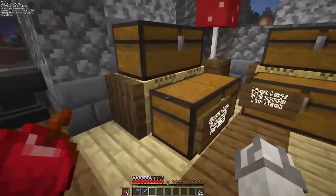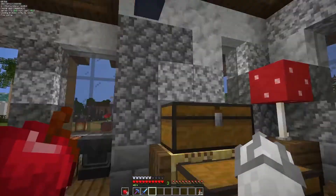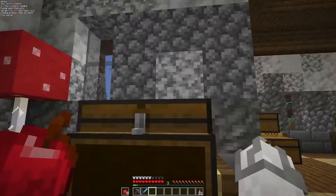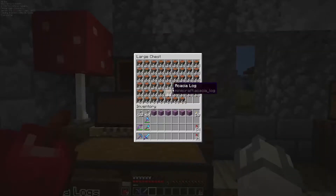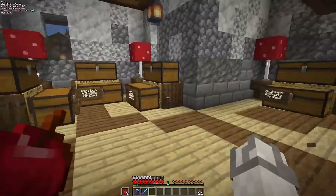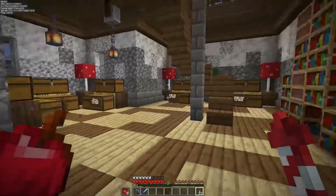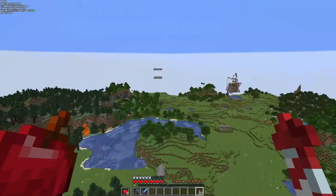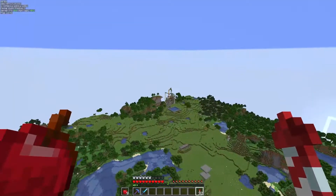But first I went over to my industrial district and filled up a lot more wood in the wood shop. Especially acacia — I had a lot of acacia wood to go through. It's pretty much a double chest and a half for most of these, and acacia almost has two double chests. Autocrafters, come buy some wood!